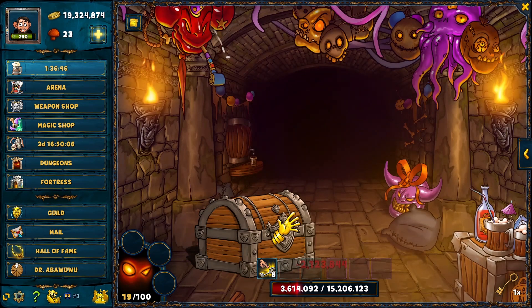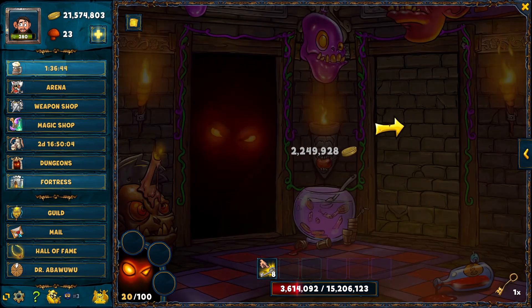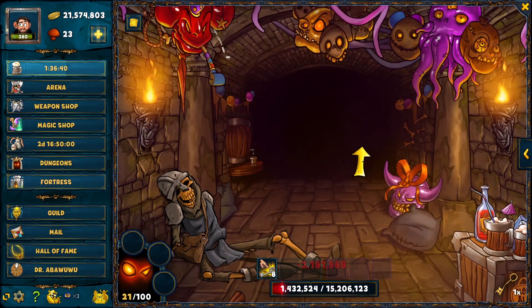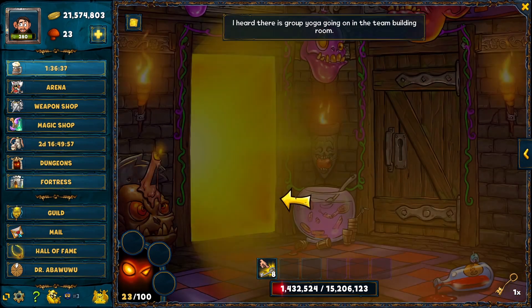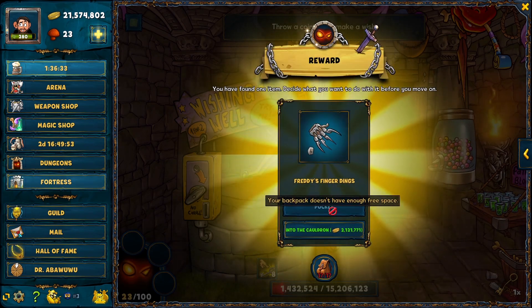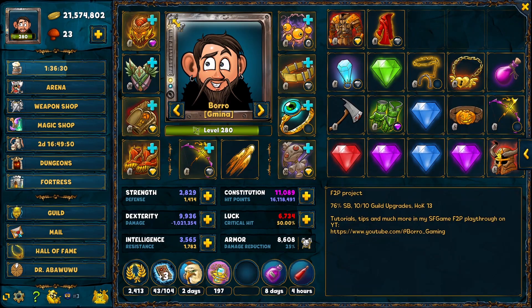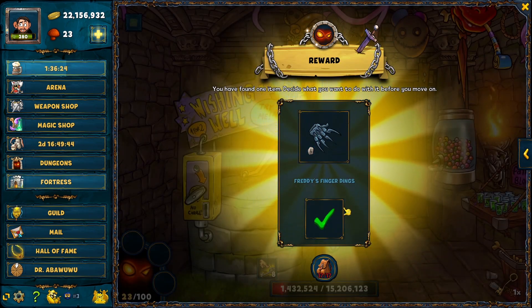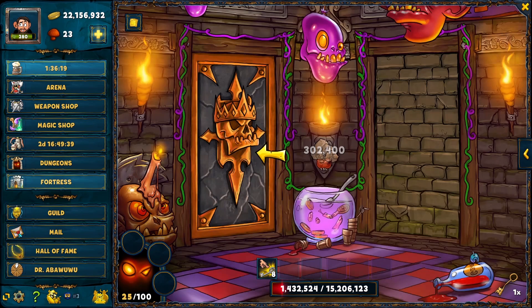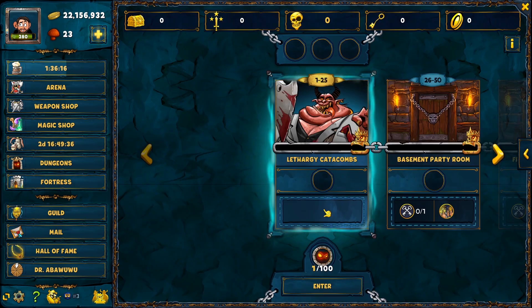It doesn't seem likely I'll reach the boss because I only have 30 health left and I need 30 to 40 to defeat the boss. Unless we get a heal — which we didn't — but we did get an epic item. We need to make space in our bag since it's full, but we can use the item and get some resources. Unfortunately we didn't have enough health to defeat the first boss.